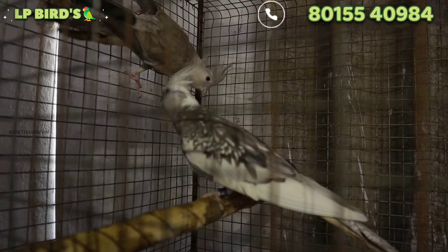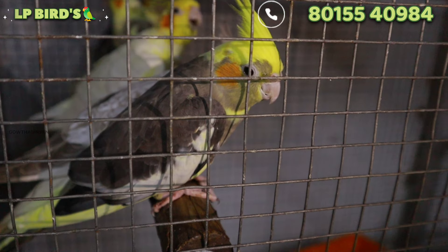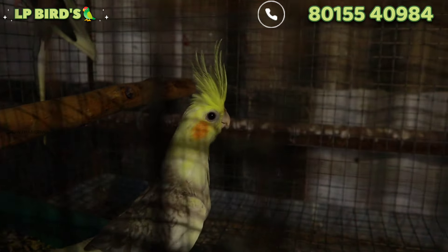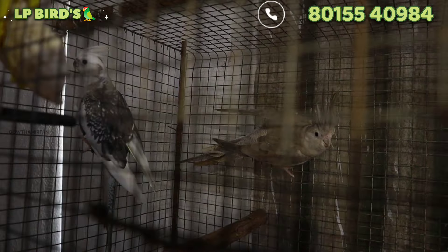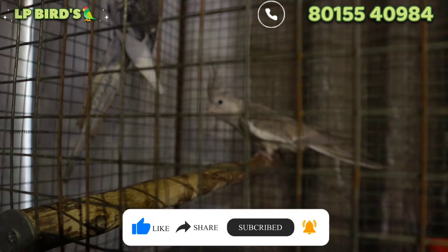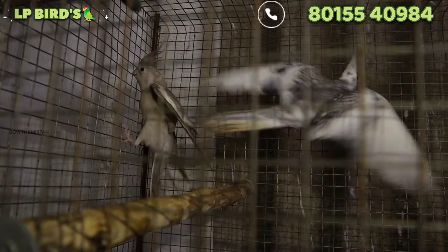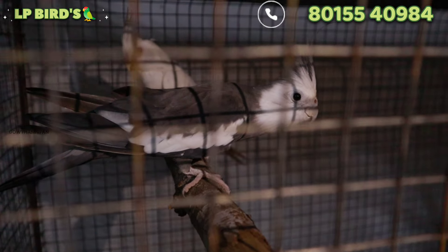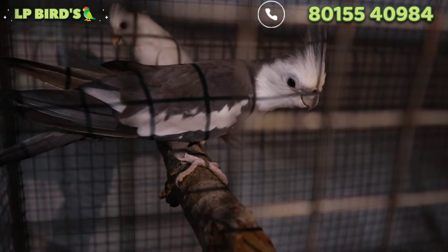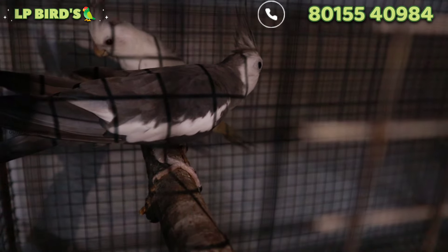We have white face, albino, pearl, lutino, saddleback, and mismarking cocktail varieties. In the summertime, there will be fruits and vegetables. If you have a cocktail, it will be very good. You can eat a cocktail diet. We add some great vegetables. If you have any cold item for a diet, you can add some cold items. If you have a cocktail in hot weather, you can increase the heat resistance depending on the future diet.